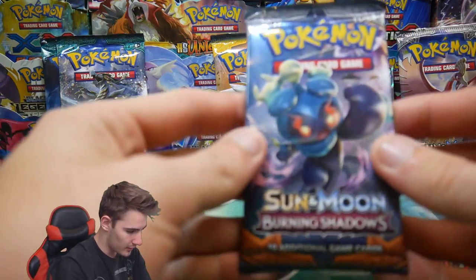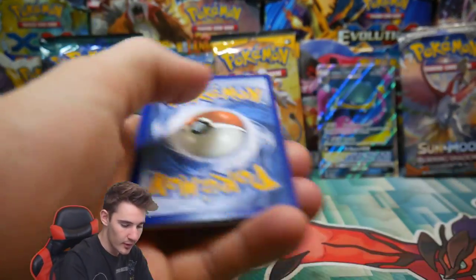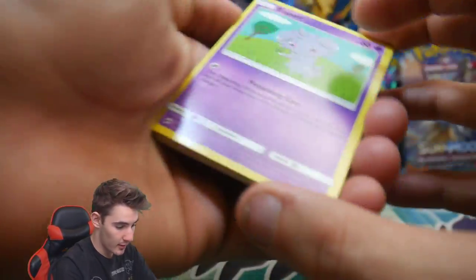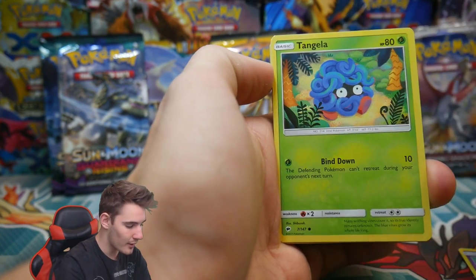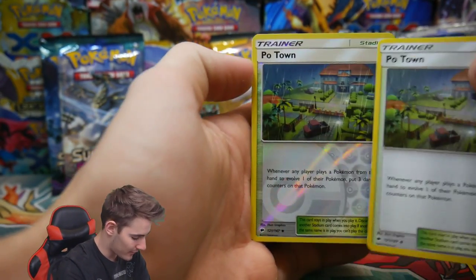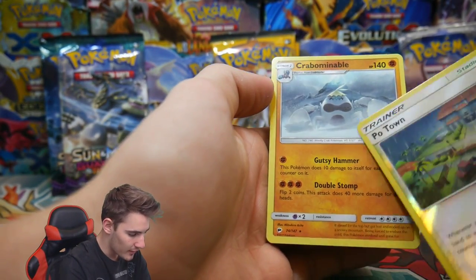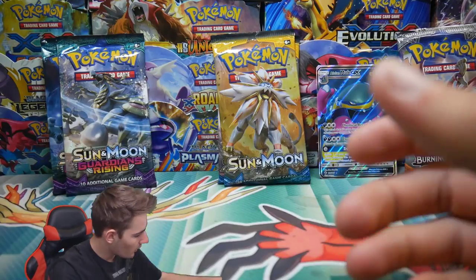Let's go straight back to Burning Shadows — it just absolutely killed the first round, it smashed it. There is a code card. Burning Shadows is in the lead as it put Alolan Muk GX Full Art on the table. We have a Dewpider, a Tangela, an Energy, Clefairy again, a Rhyperior, a Po Town, another Po Town back to back, a Reverse Holo Bewear, and a Crabominable.